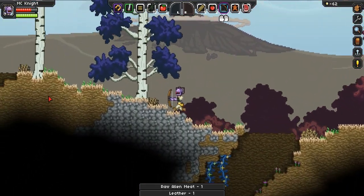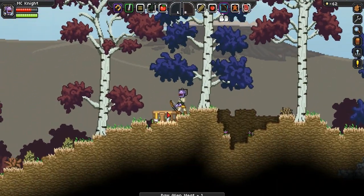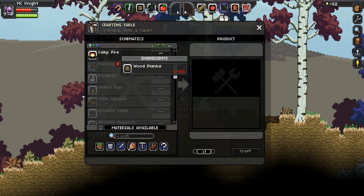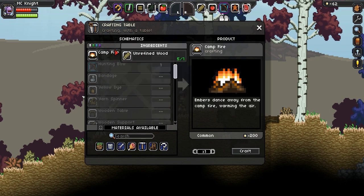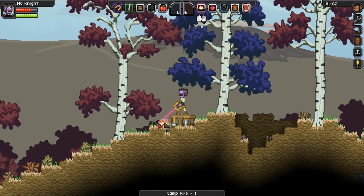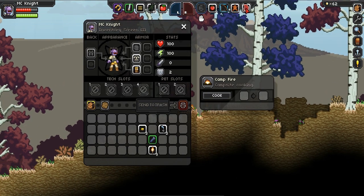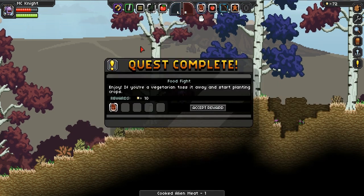Let's go ahead and cook up this food if we can find our previous base. So what we need to do now is make a campfire, and to make a campfire we just need wood — normal wood. Let's go ahead and place this down so we can cook our food up. Let's press E to interact with it, and then we can grab the raw alien meat, place it in here, and cook. And we've completed that quest. And if you're a vegetarian, toss it away and start planting crops.